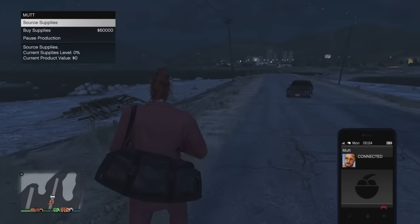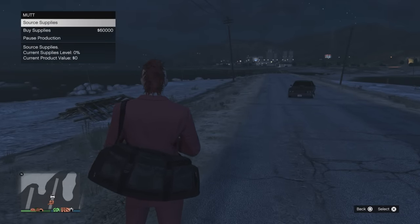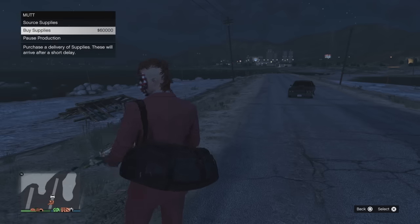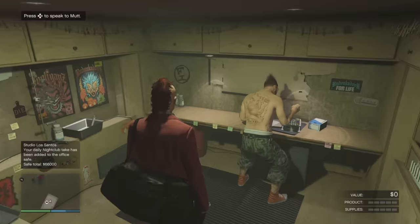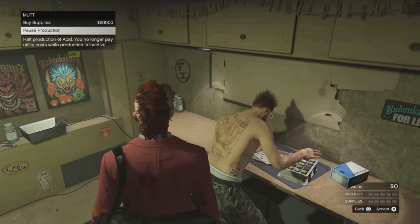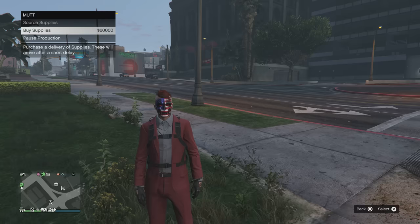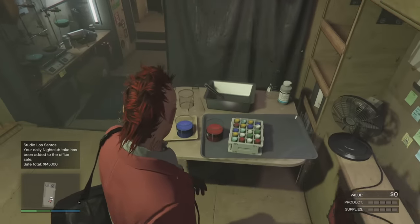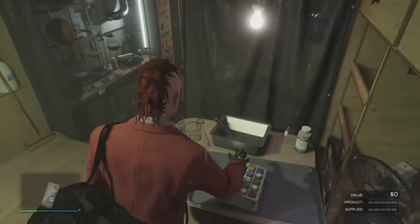Once everything is done - equipment installed and upgraded - you can call Mutt and buy your supplies. You can also source your supplies, but given the time-to-money ratio it's more efficient to just purchase supplies and spend that time doing other things to make money. You can visit Mutt inside your Acid Lab to buy supplies directly from him, or just call Mutt from anywhere on the map and purchase your supplies for $60,000.